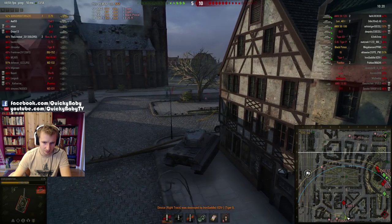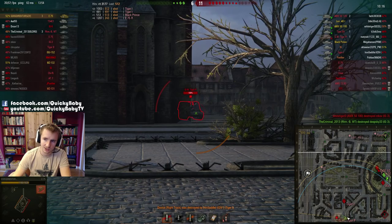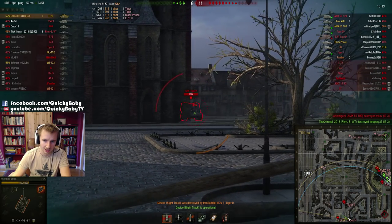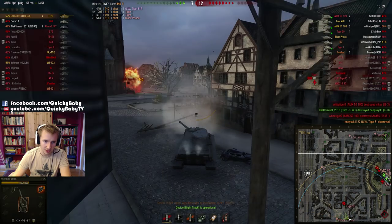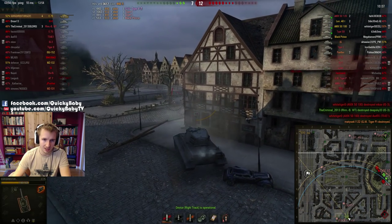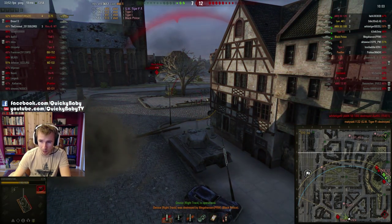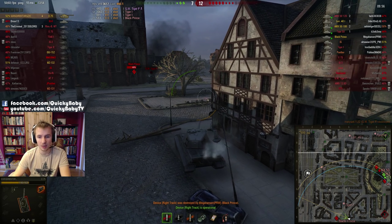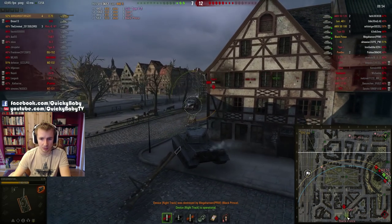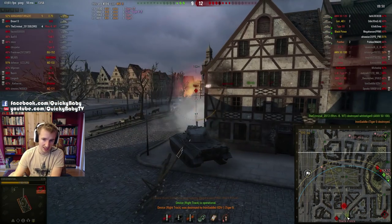That allows him to engage the Tiger. But it's not all good news as a tier 8 German artillery makes its way around the corner. Thankfully Director manages to reload in time and take it out before the GW Tiger's horrible derpy gun managed to put one into him — it would have done about 500 damage hitting his thick armor, or potentially one-shotted him hitting weaker armor.